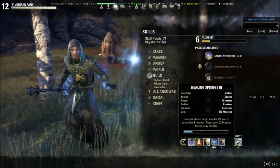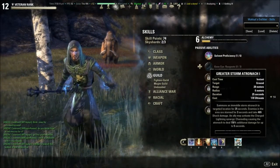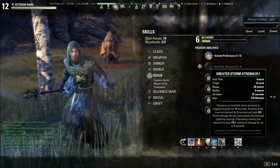On my second bar, I have a few heals, Spell Symmetry from Manorier Gen, and Greater Storm Atronach is obviously the ultimate that I will be using.